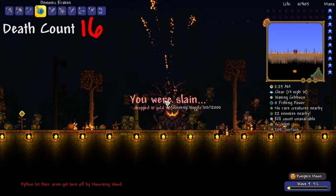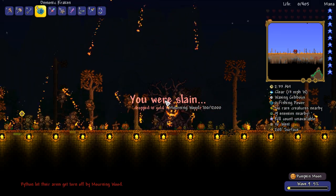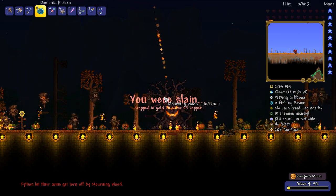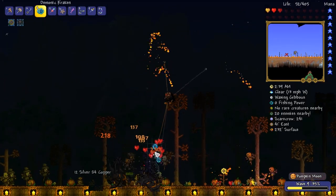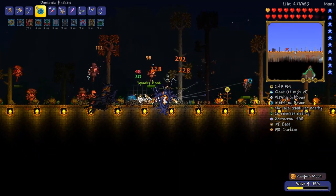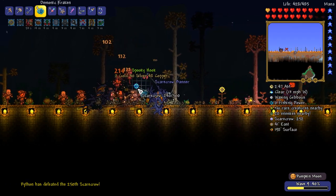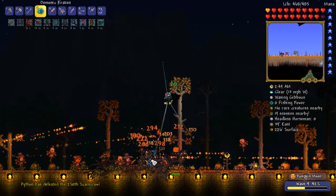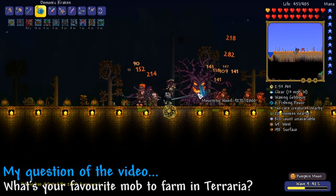He had 700 health — a couple more hits and he would have been dead, and I would have gotten a ton of hearts. But look at that — music box for the pumpkin moon, it's here! And a spooky hook — that's pretty good, pretty awesome! What I'm going to do is pass that question of the video off to you guys: what is your favorite mob to farm in Terraria? Leave your responses in the comments below.